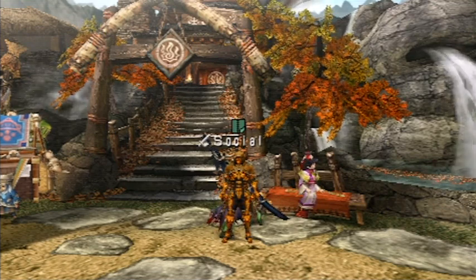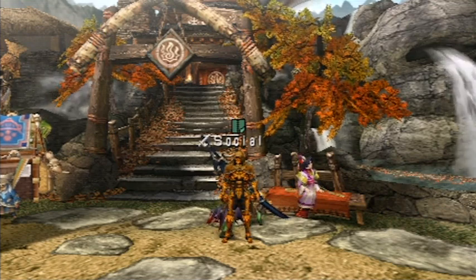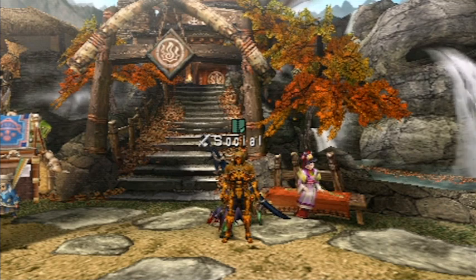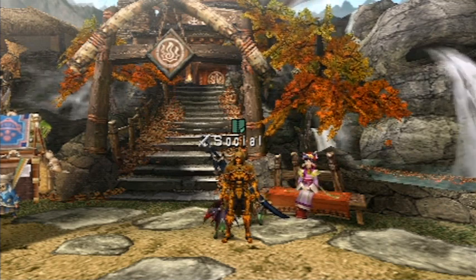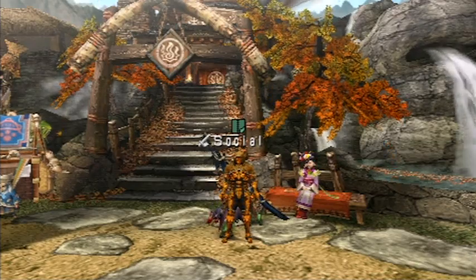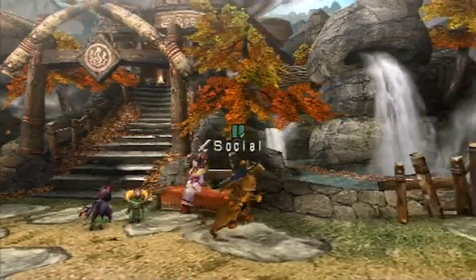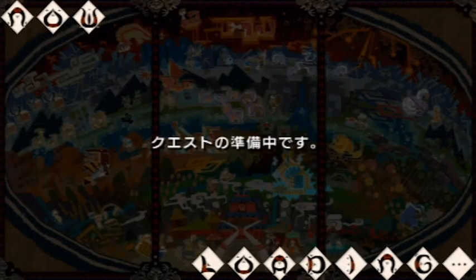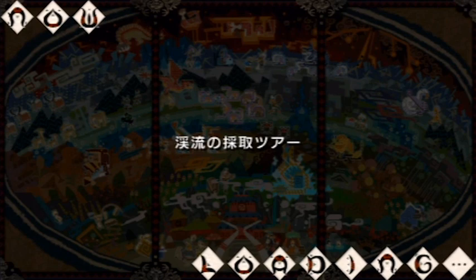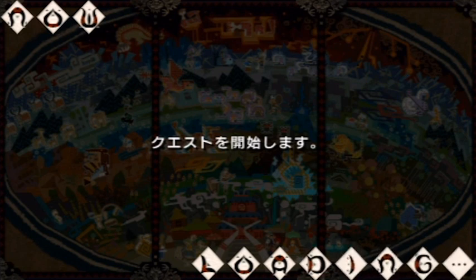Hey everyone, this is Social Dissonance, also known as Shepard. Today I'm going to be doing a walkthrough of the various things you can do to get yourself prepared and familiar with the town in Monster Hunter Portable 3rd. First off we're going to go through the basic start menu. I'm doing a little gathering quest and we're going to start with the most basic explanations of all the things in that menu.